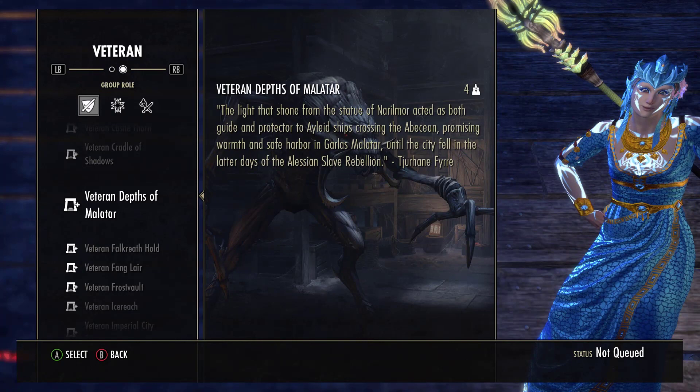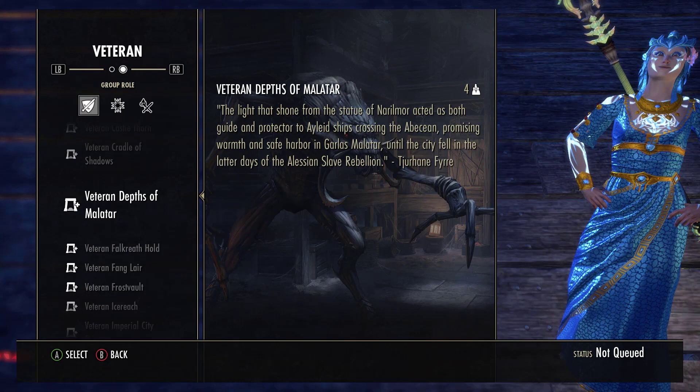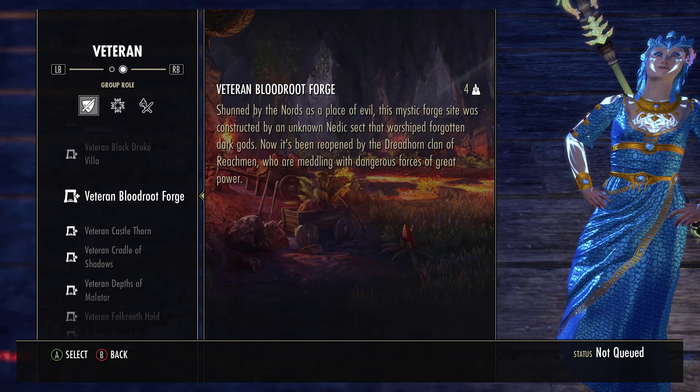Depths of Malatar is a very Fang Lair-esque hard mode. You get the boss to 10%, you get teleported to another dimension, the boss regenerates up to 50%, you run in, you drop all your ultimates, you nuke him down — hopefully enough where you barely have to dodge any walls or do very many mechanics at all. If you saw the footage from the Bloodroot Forge hard mode earlier in this video, you'll know that this build works incredibly well there — no further explanation needed.